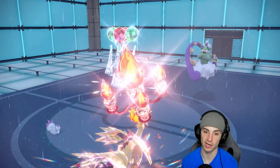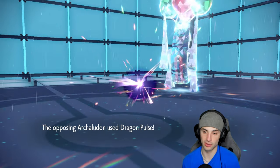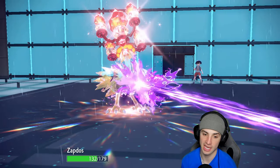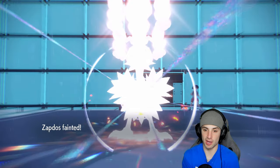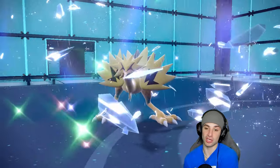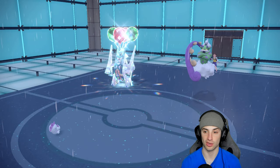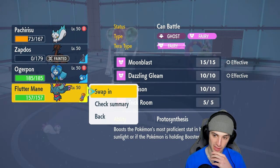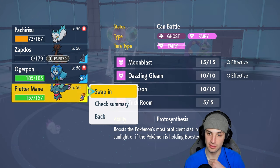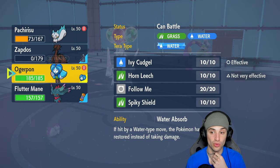Archludon just goes for Dragon Pulse and takes out my Zapdos. Zapdos dies. I don't like this Pokemon at all. I'm hoping Nuzzle can KO the Tornadus. I don't have Tera anymore — real ugly. I could go into Ivy Cudgel with the Ogre Pine, but the defensive boosts on Archludon are just absurd. Our best bet is going for Dazzle Gleam and hoping that in the rain, Ogre Pine can really drive it.